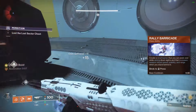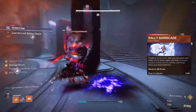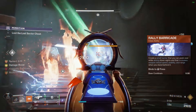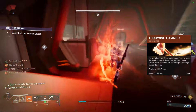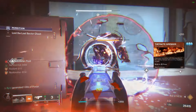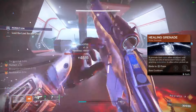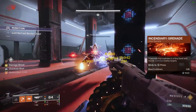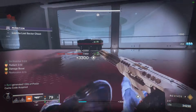For abilities, I've been using Rally Barricade. Towering Barricade is a good option if you want that thicker wall, but for this setup Rally is solid because of its shorter cooldown — meaning you activate that Lorelei Splendor Helm effect way more often. For the melee, Throwing Hammer is always a favorite — easy activation of cure. I've also been using Thermite Grenade because I want to take advantage of the really good weakening grenade effect in the artifact right now.